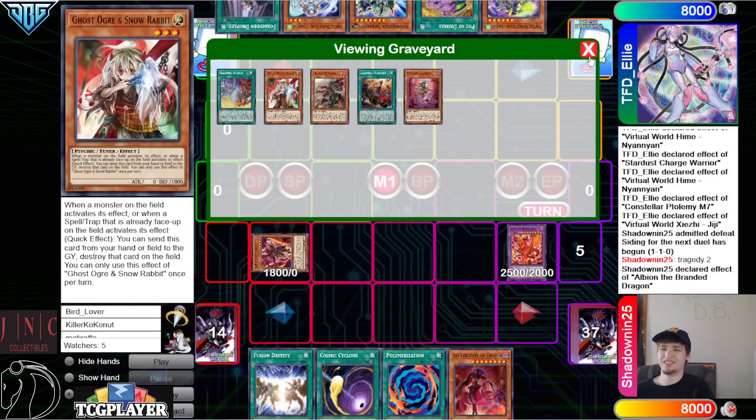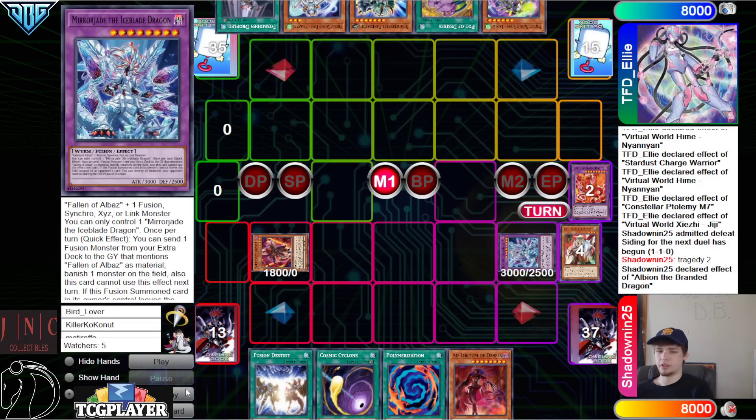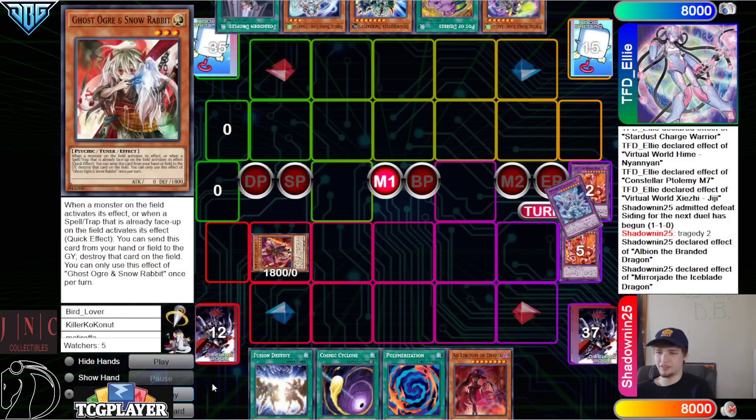Albion effect — interesting that Ghost Ogre is their choice of light. Out of all the light monsters, it's Ogre — a hand trap that's not even good right now. Banish, bring out Mirror Jade. There's got to be a reason behind that — we'll find out. Maybe there's E-Telly in the deck, but there's just no way, right?